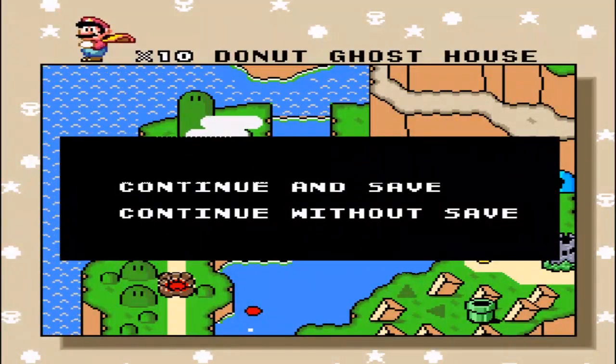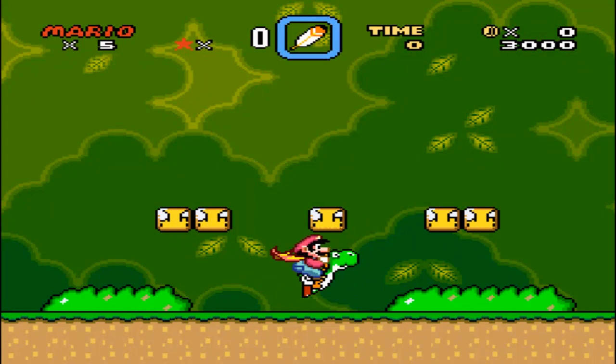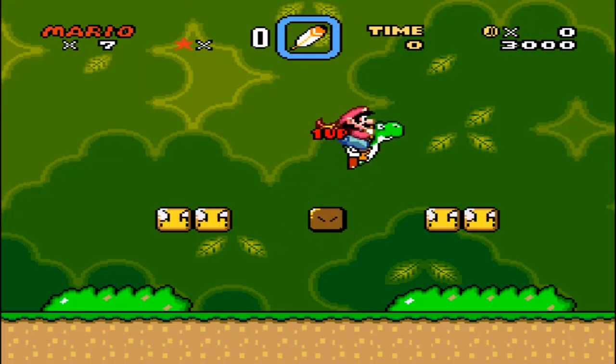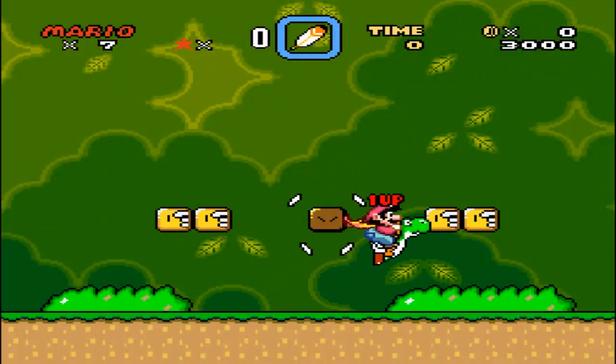And it gives me the opportunity to save. Here's another easy way to get one-ups — you could just keep going back in here and stocking up this way. But I think it's quicker to go into Donut Plains 1 and go through all the coins, because it just happens faster. You don't have to wait for the Mario start animation delay and all that stuff. But this is another way to do it — another way to load up on the lives.